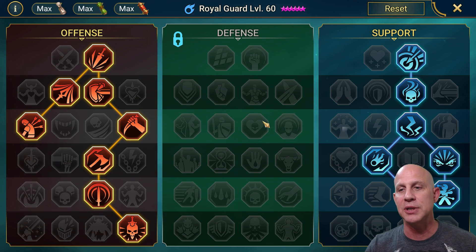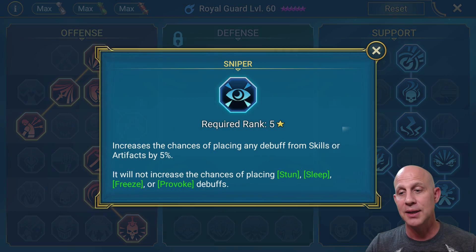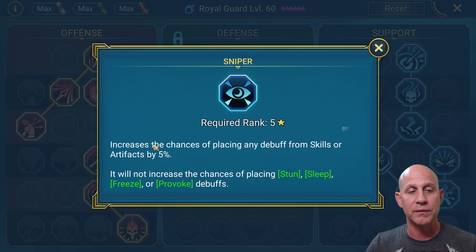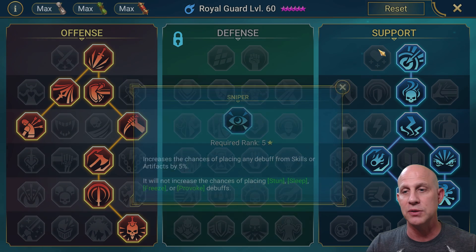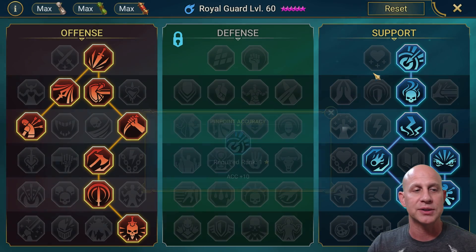I also have cycle of violence because on skill two he's going to do a lot of damage and gets a chance to lower a cooldown. Then I came down to flawless execution for the additional critical damage. Some people like helm smasher, but it's percentage based so I'm going with crit damage. I also want to extend his debuffs — I want to make sure I can extend the decreased defense and slow speed. And I want to give him more of a chance to land the decreased defense, slow speed, and lower the turn meter. We've also got a little additional accuracy.